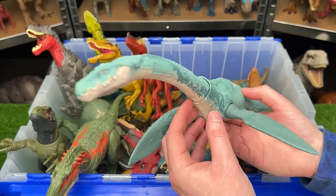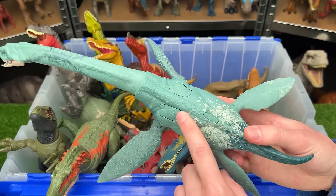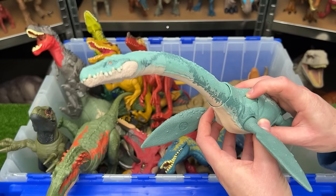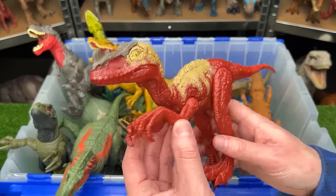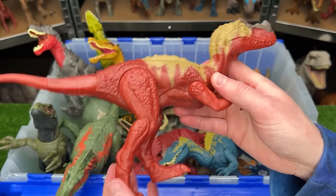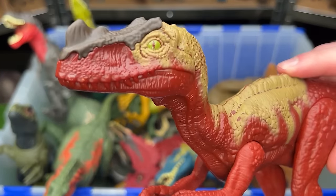The aquatic Elasmosaurus has a soft blue body for camouflage and two action buttons — one swings its neck side to side, the other moves it up and down. The Proceratosaurus is a basic edition with movable tail, legs, and arm but no action button, though it has pretty cool coloring.